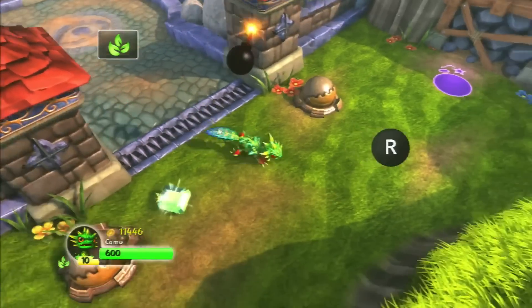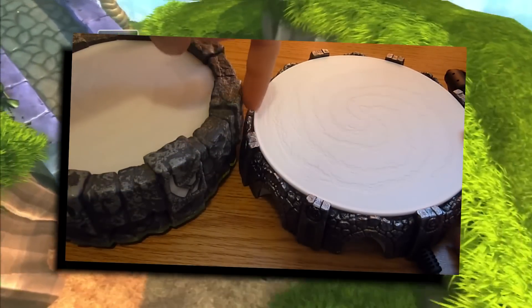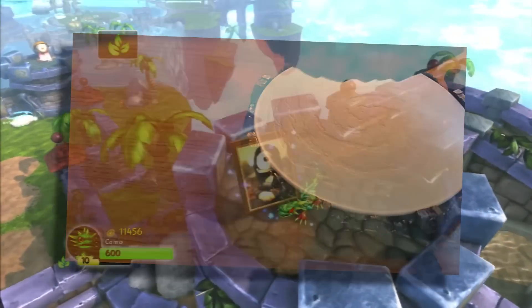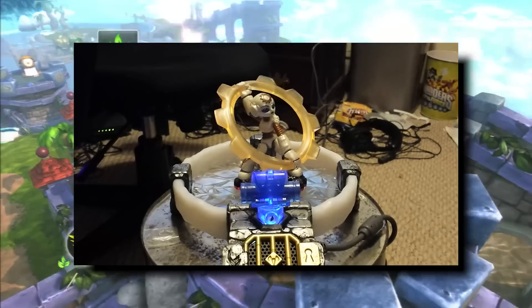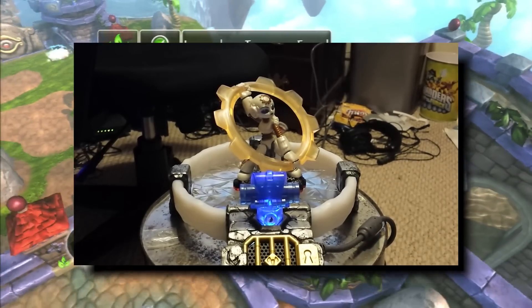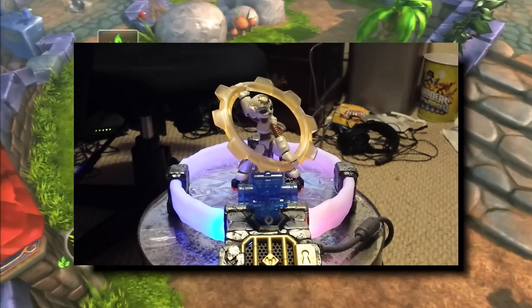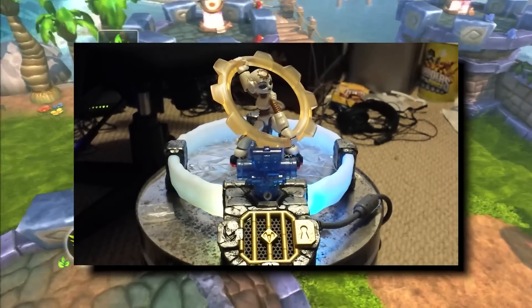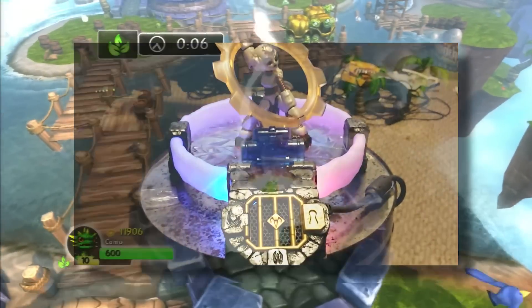Swap Force obviously needed a new portal to read the swappers, but it also still takes a long time to read the swappers compared to other Skylanders when you place them on the portal. This portal is both wider than the previous portals, but also a bit slimmer. Much like Swap Force, Trap Team needed a new portal redesign so you can place traps on them. Toys for Bob really went all out with this one — it's the best portal in my opinion. The bottom of the portal is clear, it looks like trap-tanium, and you also have the villain vault at the end of it. This is my favorite portal, I just think it looks so cool.